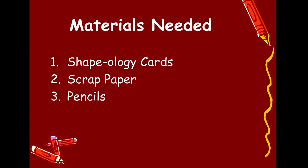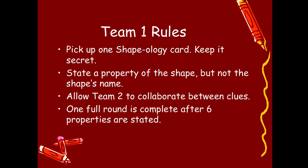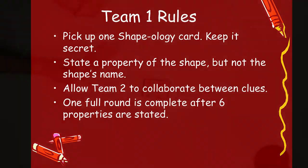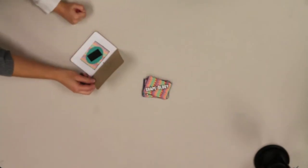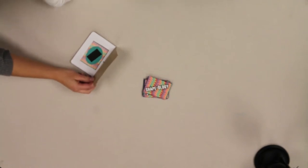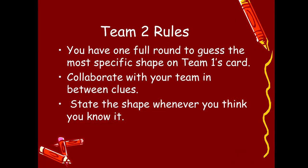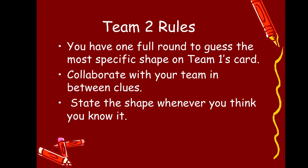First, players separate into two equal teams. Shuffle the cards and put them in a pile face down. Team 1 starts. Pick up one card. In turn, each player in Team 1 states one property of the shape, but not the shape's name. The round ends once your team has given six clues. Team 1 will say one property at a time. Team 2 works together by writing down the properties and debriefing after each property is stated. Next, we'll see an example of one round of Shapeology being played.